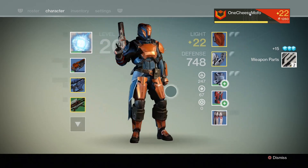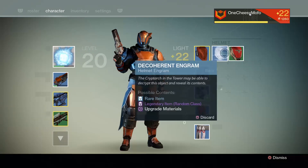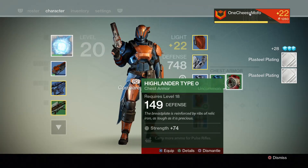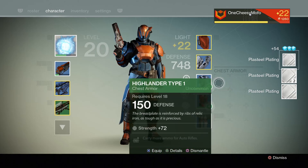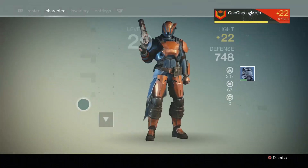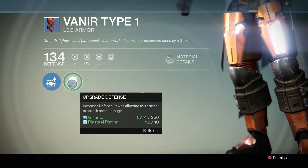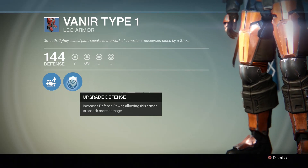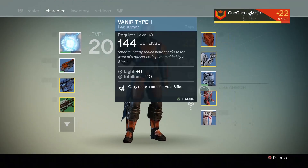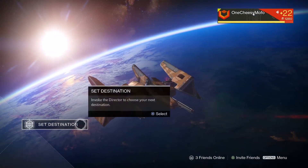They're pretty much the same, just depends on what ability you'd prefer. I'll dismantle this one. Let's see helmets - we're going to the Tower, I completely forgot. Get rid of this one, get rid of this one, and definitely these two. I have yet to find a legendary piece of gear, oh my god I cannot wait. This should increase my light a little bit - to nine. Sweet, so close to 23 baby.